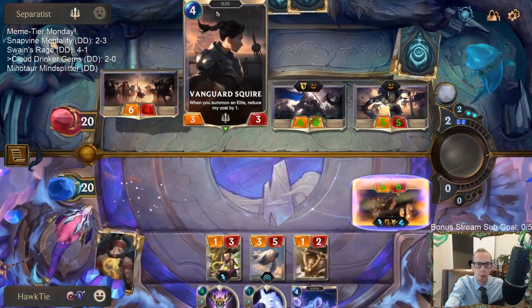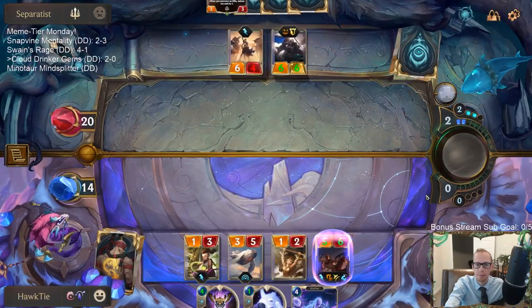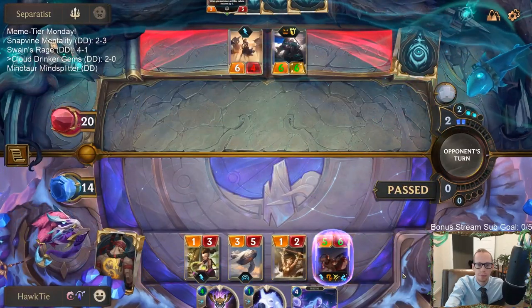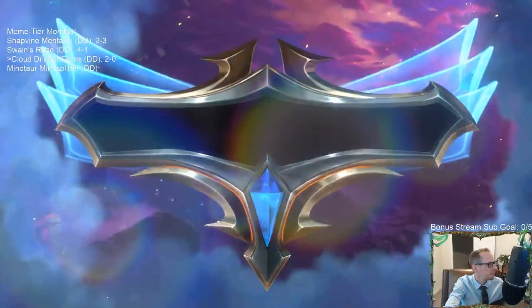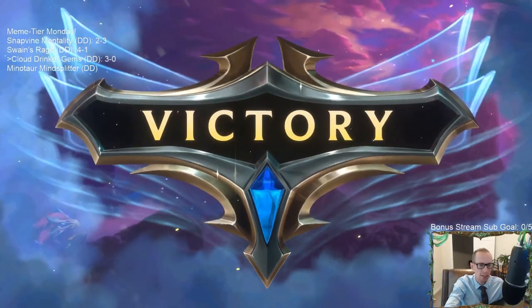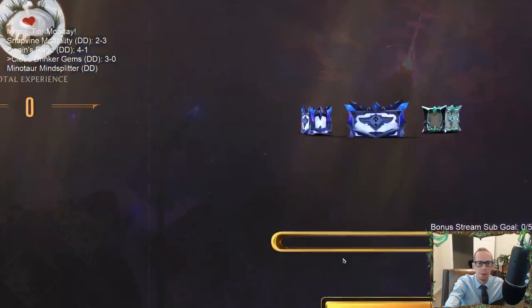That just goes back to a four mana 3/3 — difficult to play that thing. Alright, GGs. That was a pretty good showing for Lee Sin and Cloud Drinker making all those spells cost less. Pretty good showing.